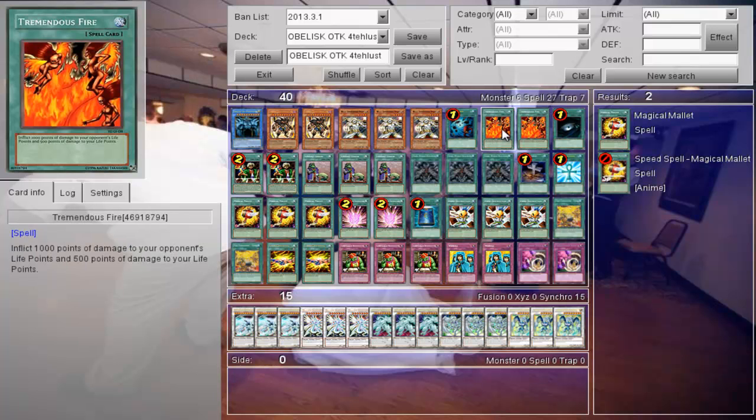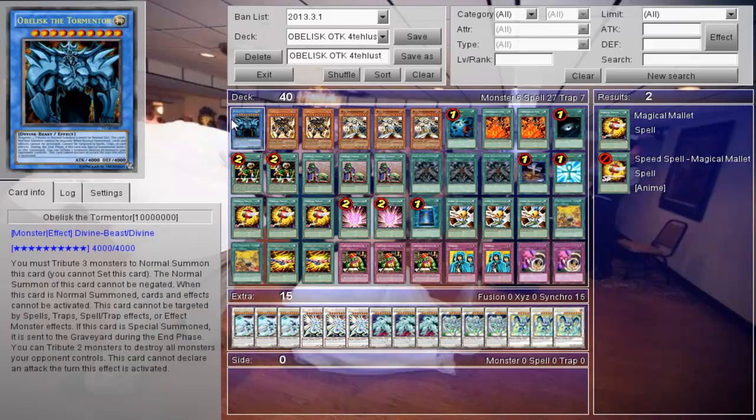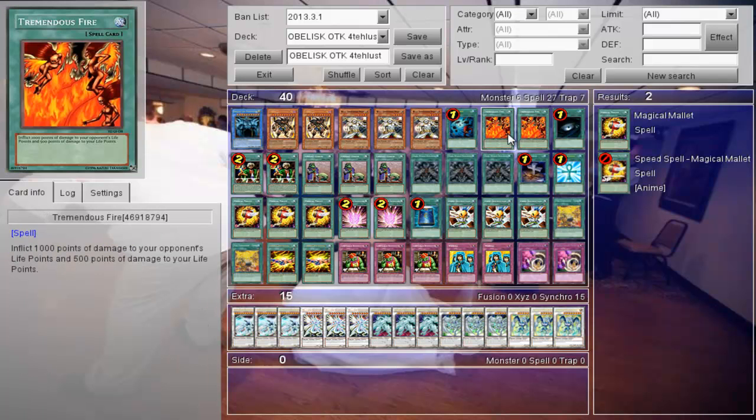Tremendous Fire — if you barely come up short and you have Tremendous Fire in your hand and they have like 500 life points left, just activate it and you win.